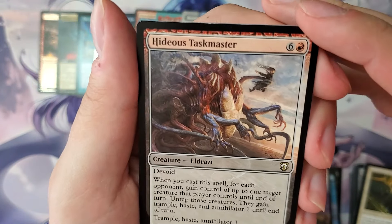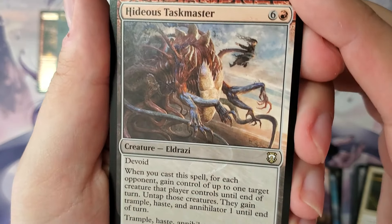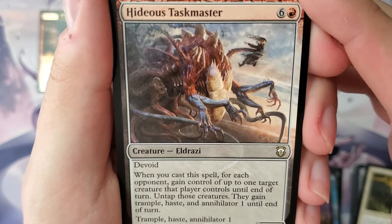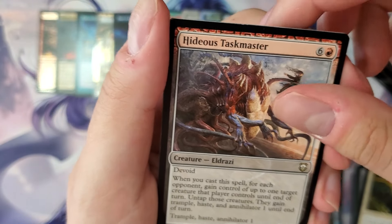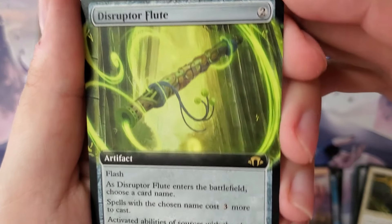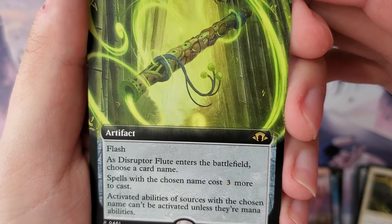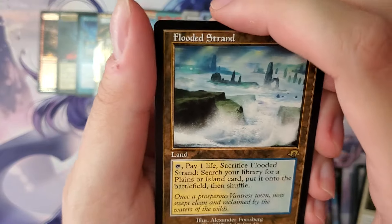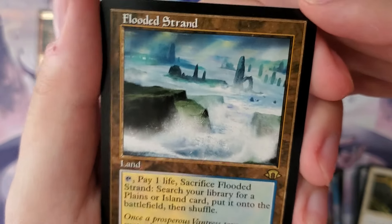Hideous Taskmaster — this card seems good in commander, especially in the Eldrazi deck. Disruptor Flute — we'll see, could be good. I'll put you here. Retro non-foil Flooded Strand — looking good.